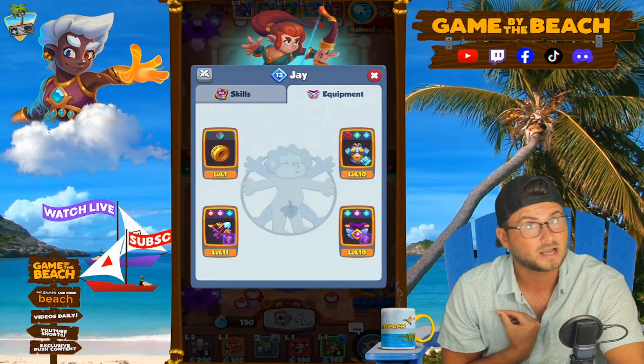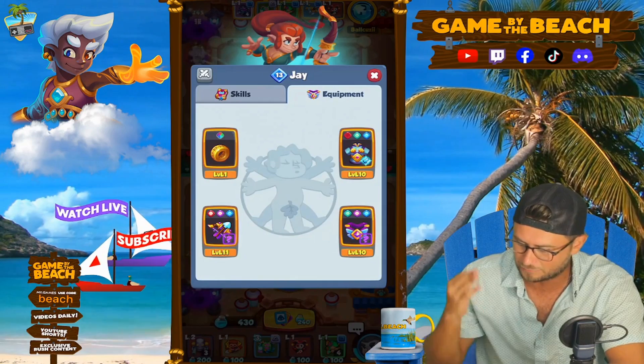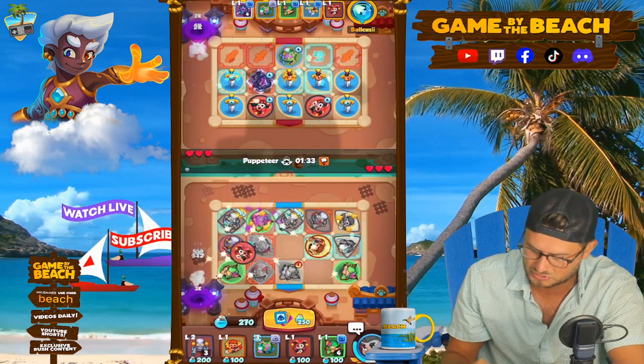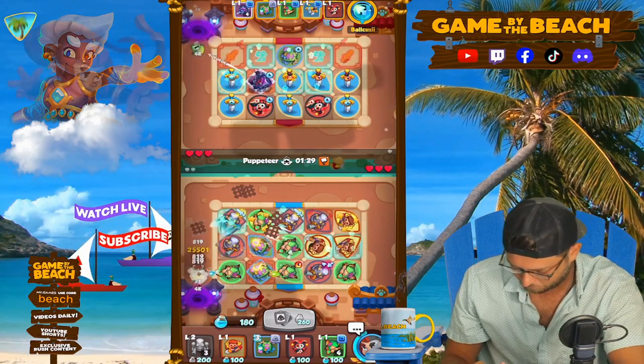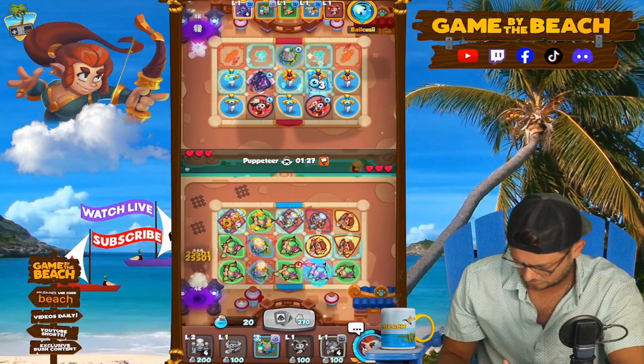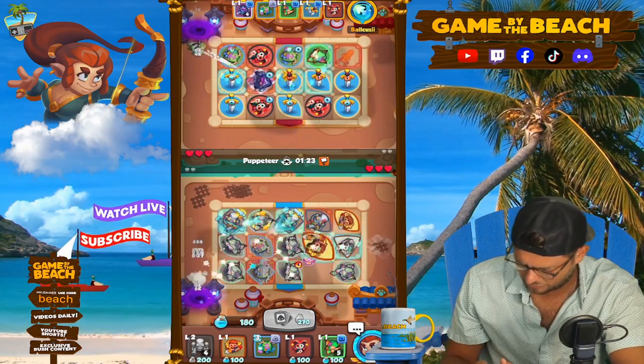We're going up against a level 13 J. We've got a leg up — we've got a level 14 J. So clearly we're going to win. Level 11 bow, level 10 that. Our equipment is pretty similar at least. Let's see what I want to do.